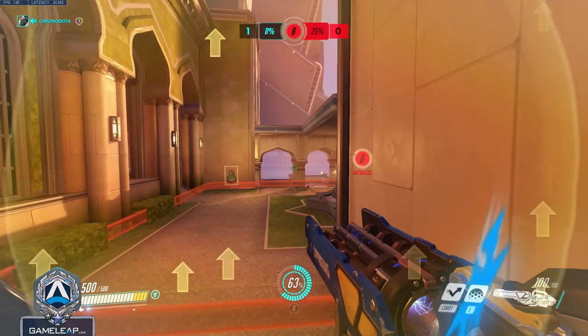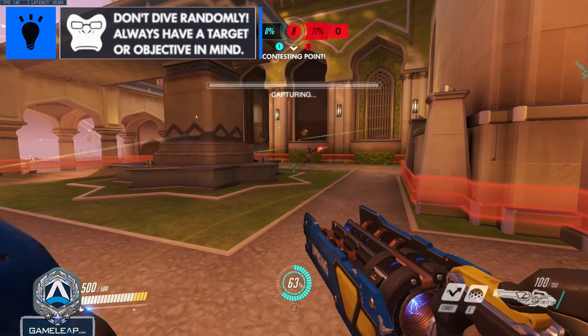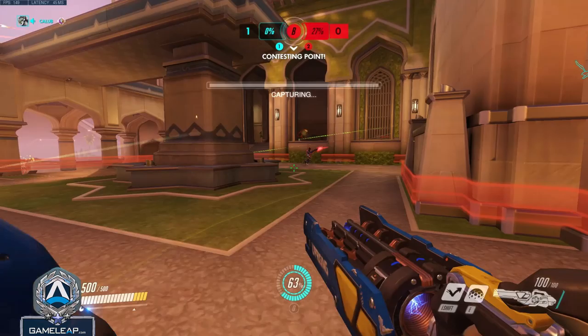Now that I got my bubble cooldown back, this is when we're going to be looking for the hard dive. It's important that you don't blindly dive — there really is no purpose of diving if you don't know what you want to accomplish. With our team comp, I know that we want to focus squishy targets, so I patiently wait until I find the opportunity. I know that Lucio and Ana are playing together in their halls, so that is when I call the dive. But I didn't just instantly turn the corner and dive — I walked up, scouted where they are, called it to my team, and then dove.